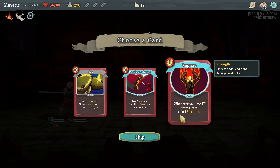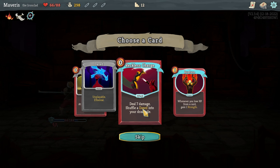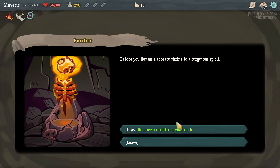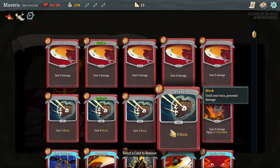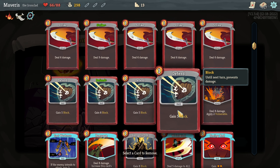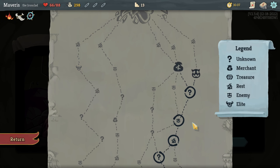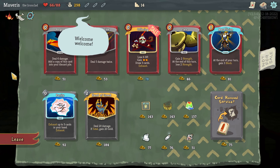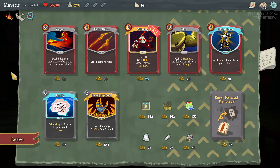I don't think I have any cards that take away my HP right now. I want to try it though. Before you lies an elaborate shrine to a forgotten spirit. Remove a card from your deck. Sure. We could take out one of these defends. Go to the merchant and see what there is to see. What does the merchant have? Anger, twin strike, offering.